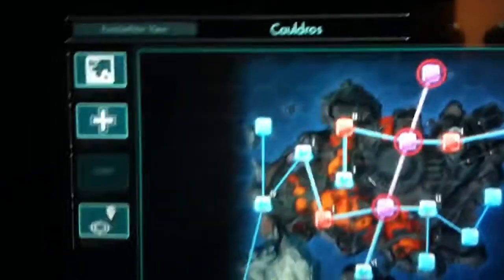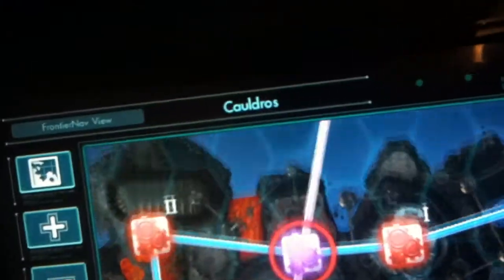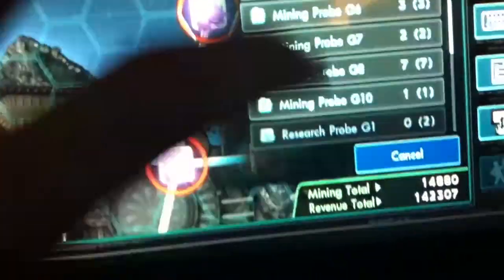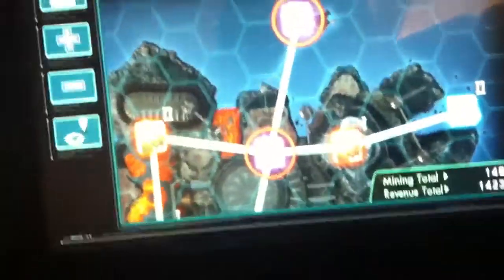I'm going to zoom in in just a second so you guys can see. I'm using my finger right now. What I have done — I've done previous missions where I got duplicator probes, and I'm just going to double check, make sure those are the duplicator probes. Yep, those are duplicator probes. I guess those are the only one type in the game, and as far as I know, you can only have four of them total.